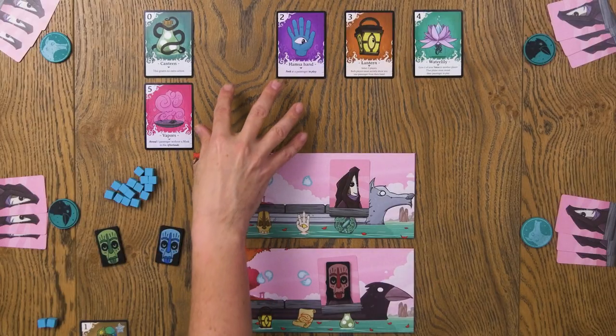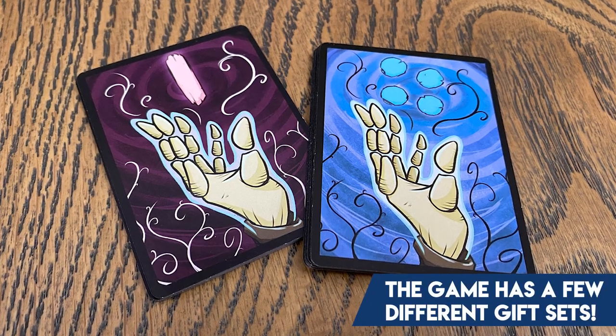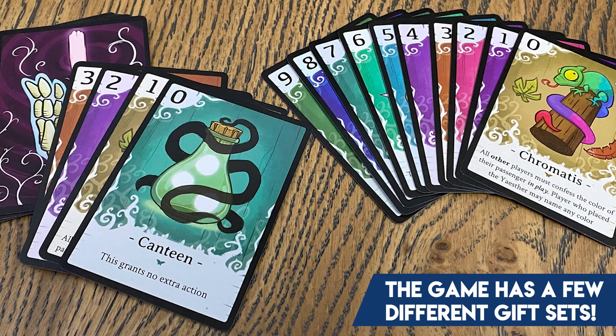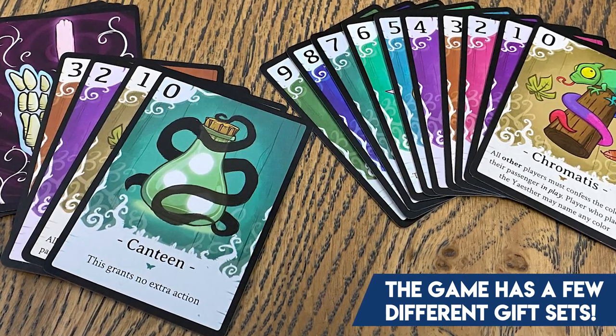These are the mind games that start happening at the table. To make it more interesting, this is just one gift set — there's one for four players and then two or three more gift sets. If you want to change things up, they definitely change the game because you have to get used to the fact that, for example, the canteen no longer does nothing — it does something. So you're going to look at all of those at the beginning of the game and determine what you can do to try to figure out what's going on before you send the boats.